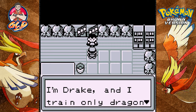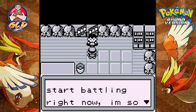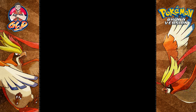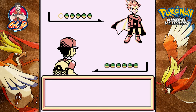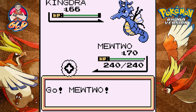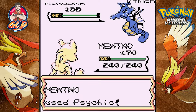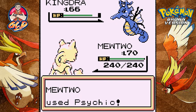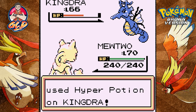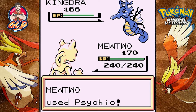'I'm Drake and I train only dragon Pokemon. Let's stop talking and start battling right now.' He's so stoked — who says that anymore? Drake, not Lance, wants to battle and he's coming out with his Kingdra. Time to feel the wrath of Mewtwo — psychic attack for the win. Kingdra's special has fallen. One more — opening for the win, eat it Kingdra!